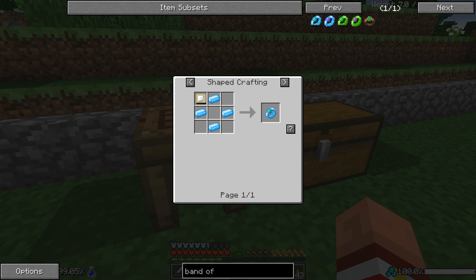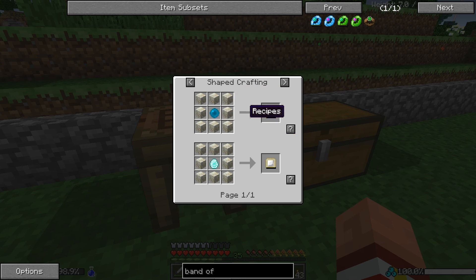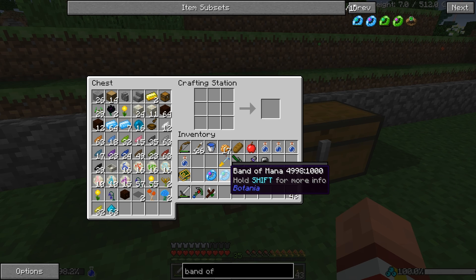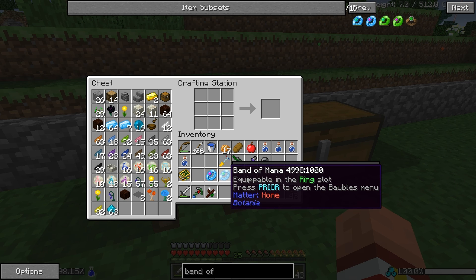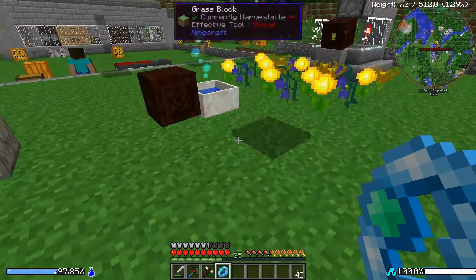Let's go for our band of mana, which requires a mana tablet — and that's made with a mana pearl surrounded by living rock. These mana tablets are used to — more or less — you take these mana tablets and throw them into your mana pool and they will absorb mana, so you can transfer mana from place to place. Now let's open the bauble menu. I now can't remember if I have to charge this in here or what.